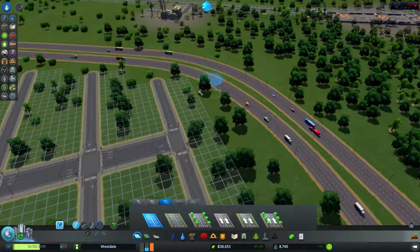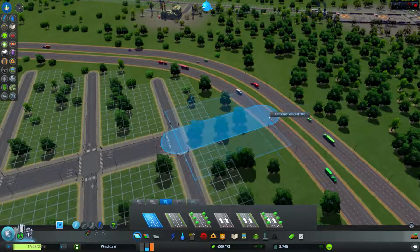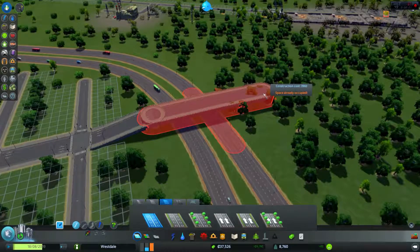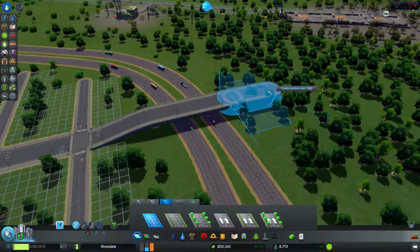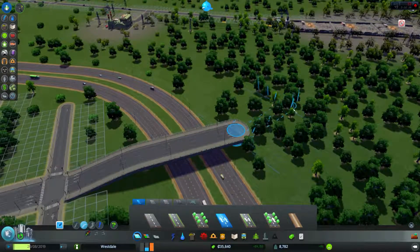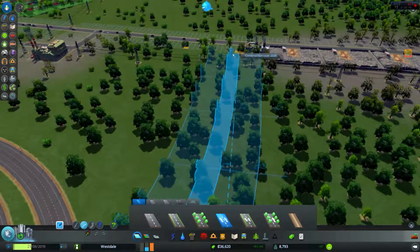I'm gonna keep it a 6-lane road. It's gonna be tricky to make this connection because it's just in the curve. We'll see how that goes. Going up here, and while we're going down — can I do straight like this? Going up and going down.